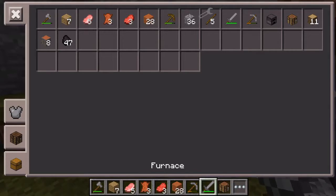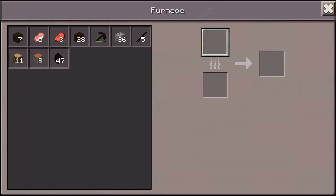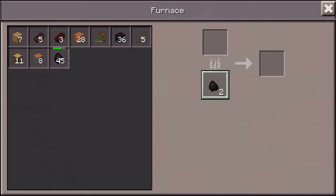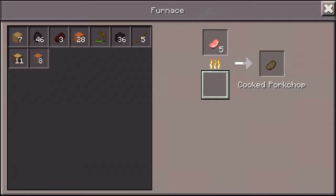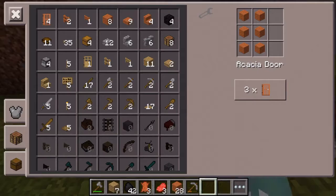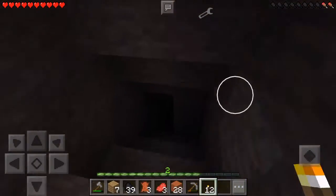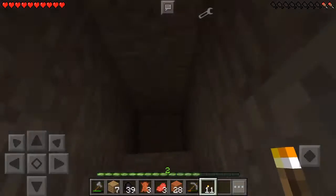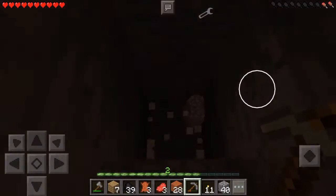Time to put the crafting table back down and then a furnace. Put this in here, put that in there, and then put this in here, and take some of that out. Now I'm going to make some torches — I think twelve is good for now. Place this one here and now start mining again. Hopefully we can find some iron, because that would be great. Then place another torch.